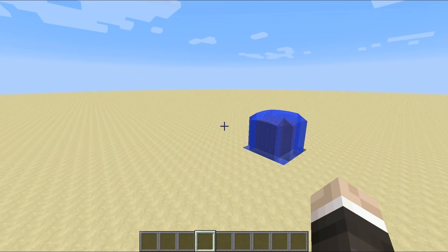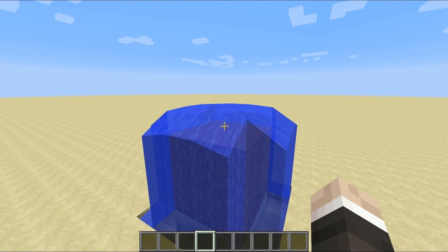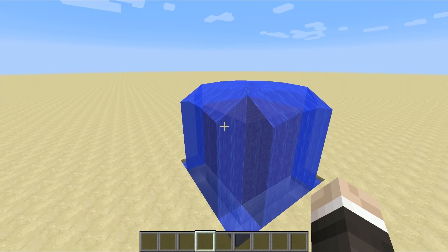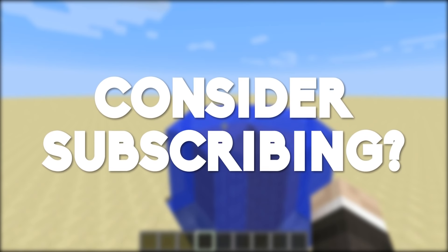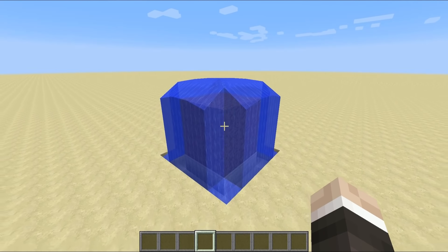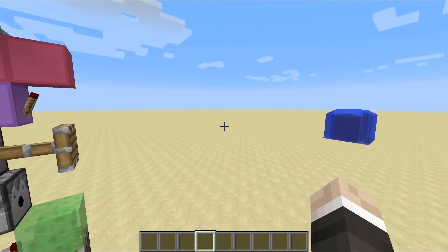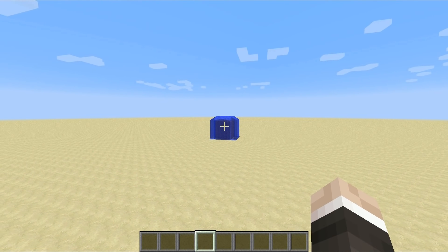Recently I was trying to come up with ideas of ways that you could take on bases like this one. As you can see, we've got a base that is completely surrounded by water, which means that in theory it is impenetrable to TNT cannons. Obviously if TNT lands on top of this thing, it will just explode in the water and it won't do any damage to the building itself. But recently concrete was added into the game and I thought that could be useful for taking out things like this.